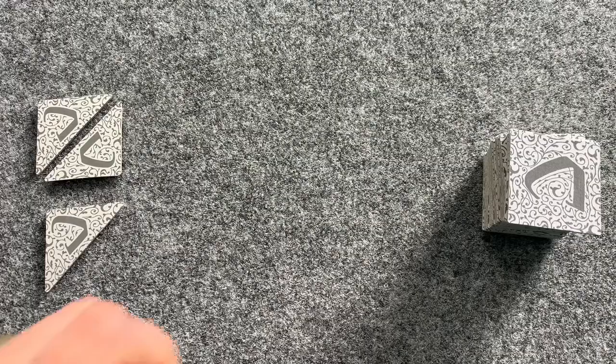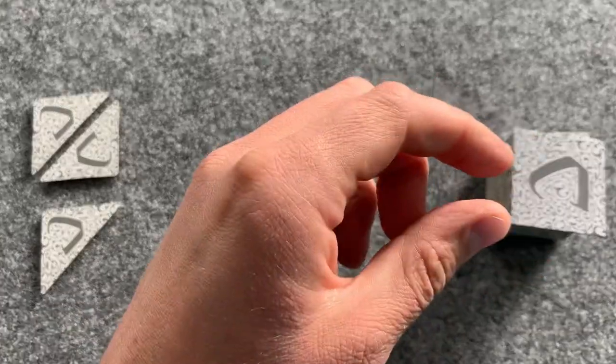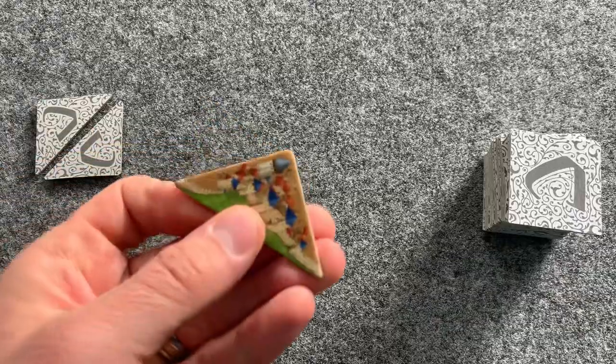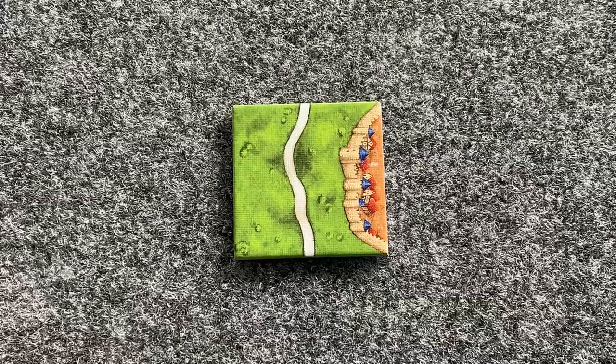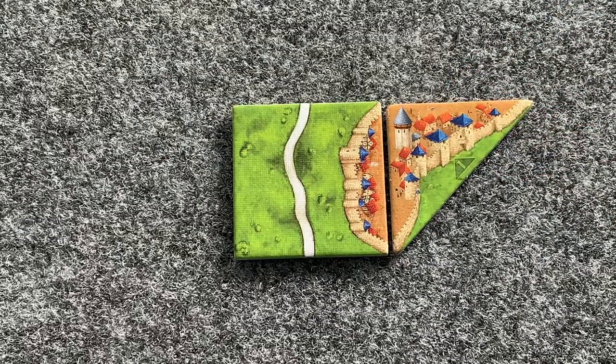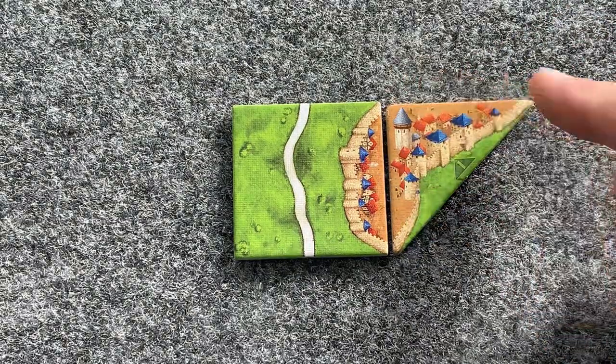When it is your turn, instead of drawing a tile from the usual draw pile, you can instead use one of your half tiles. Half tiles are placed according to the normal rules: city must touch city, field must touch field, road touch road, but only on one of the proper sides.